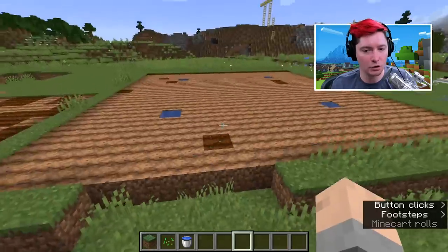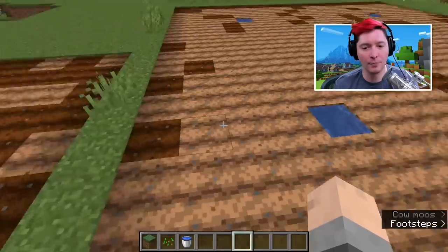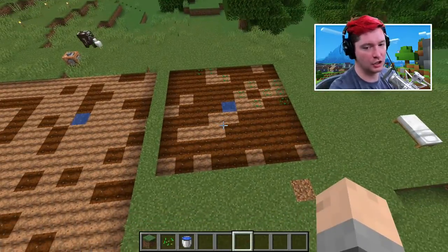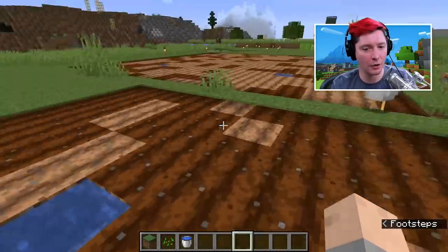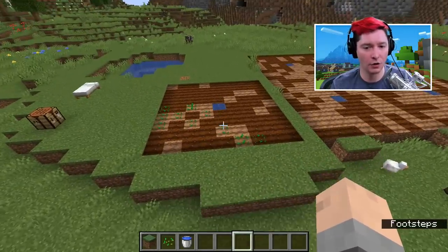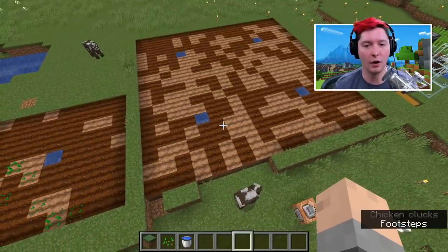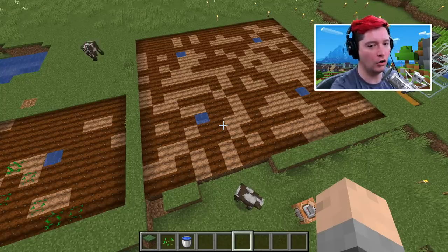In order to get the most out of your water, you need to space it out. Anytime you have a source of water, you can go four blocks away from it in every direction, including diagonal. This is the smallest farm you could make while using the most efficient use of your water. We have the water in the dead center and then four blocks going in every direction. That means that this space is nine by nine — four blocks, one block for your water, and four on the other side. Always try to build in multiples of nine and you'll be able to easily water all of your cropland.